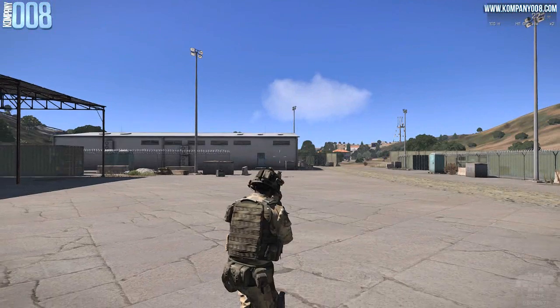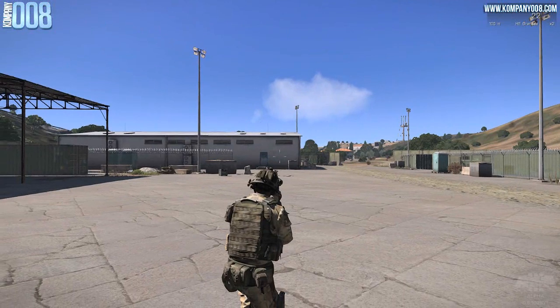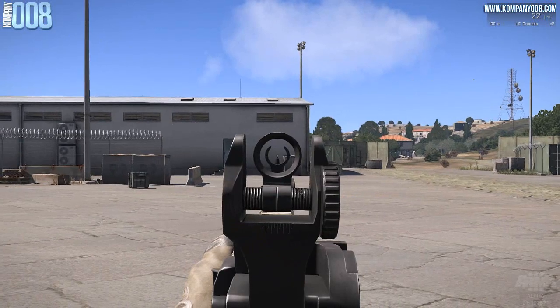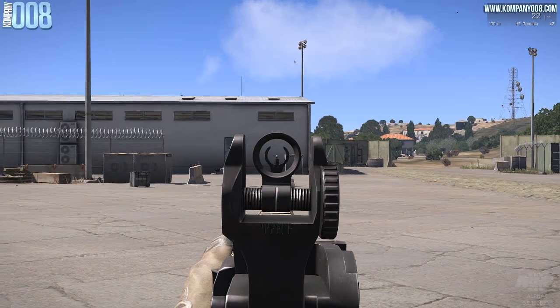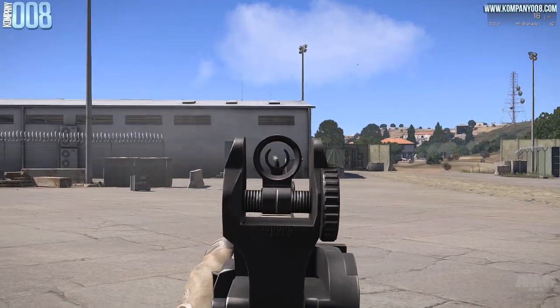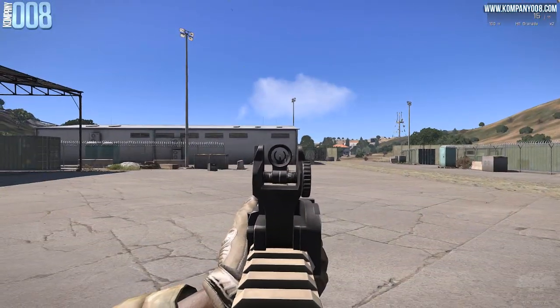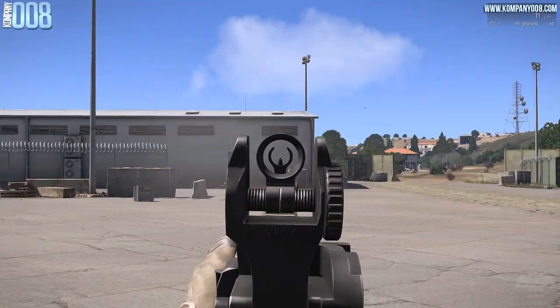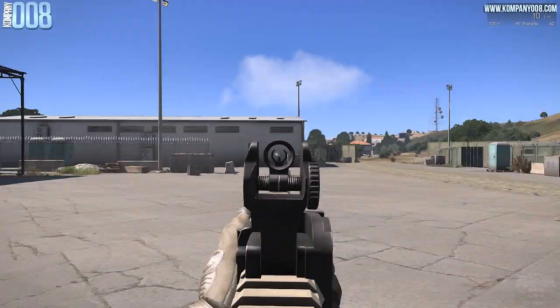To kick things off properly, today we are going to start with the MX-6.5. The MX-6.5 is a basic assault rifle available for BLUFOR. It uses, as it says, 6.5×39mm caseless rounds. It has two fire modes: semi-auto and full-auto.